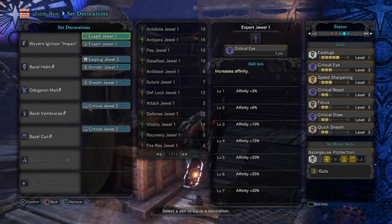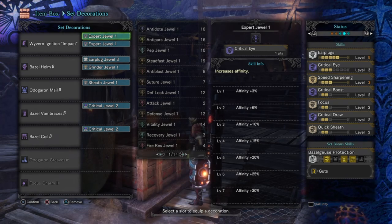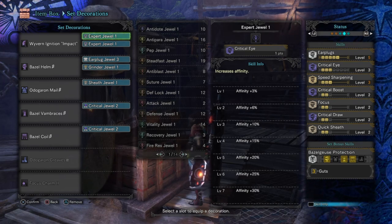Lastly, the set bonuses: Bazel Protection 3 grants the skill Guts — if I'm hit by a heavy or unavoidable attack that would kill me in one hit, it instead lets me survive with 1 HP, though it can only be used once. We also have Odogaron Mastery 2, which gives a slight damage boost, but most importantly allows me to pull off a knockout effect every time I do a draw attack. This skill combined with the impact mantle is what essentially creates the whole set.